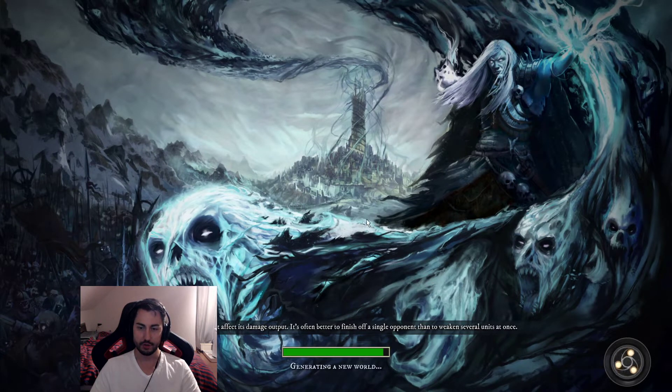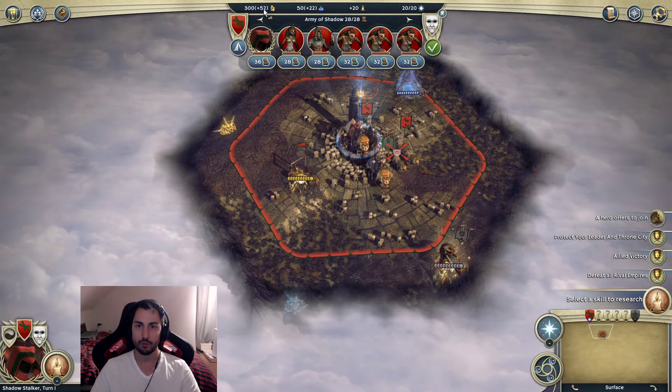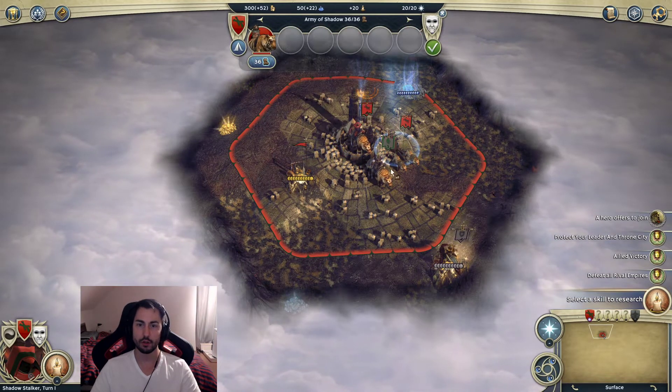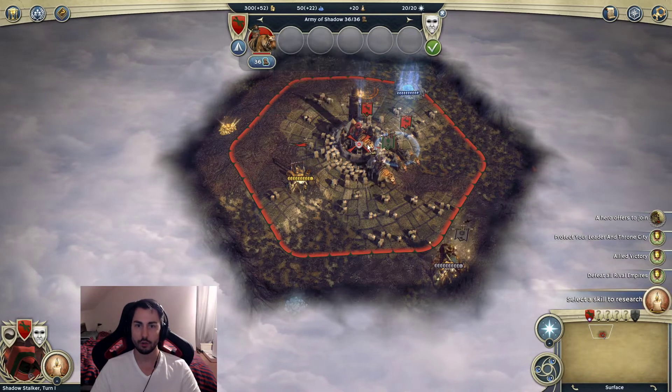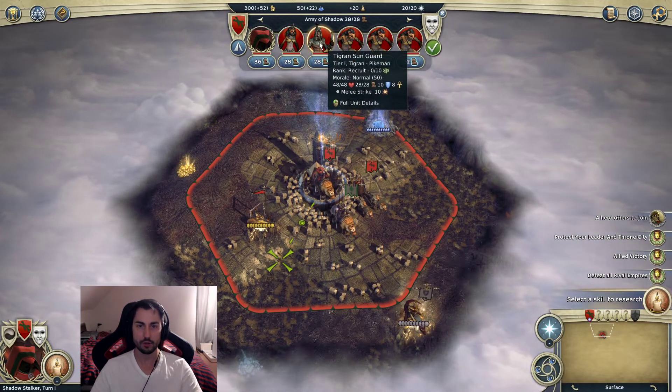Let's generate this world and go! Shadow Stalker, Tigran Rogue - what do we start with? A decent army, not the greatest, not the worst - just decent. At least we got a Tigran Sun Guard - I really like those units.